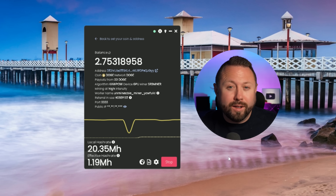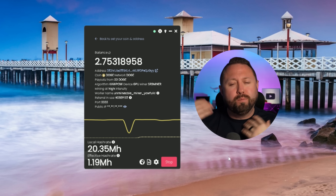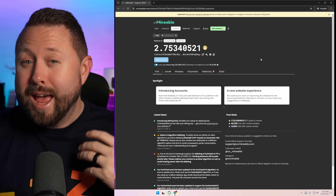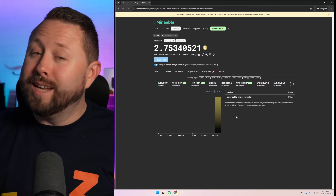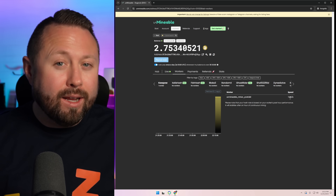We've been running for just a few minutes now, and you can see not only do we have a local hash rate but also an effective hash rate — which is actually what the pool is seeing, and this is definitely delayed. Give it a few minutes. Back over on unmineable on our dashboard, we've entered in our address, and under Live we can actually see one worker is connected and earning us some Dogecoin. Under Workers there is a delay — they said even up to an hour before you see the hash rate. So keep that in mind.